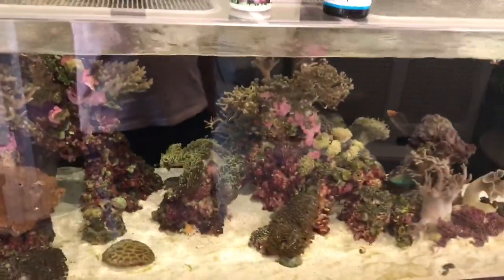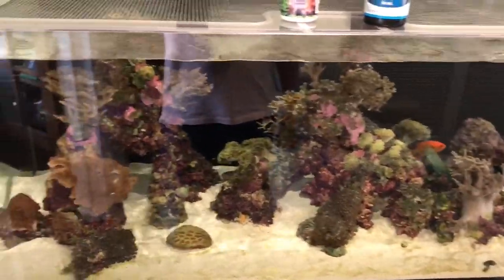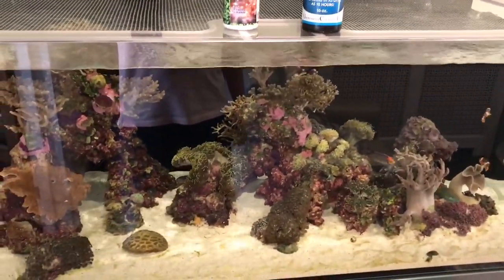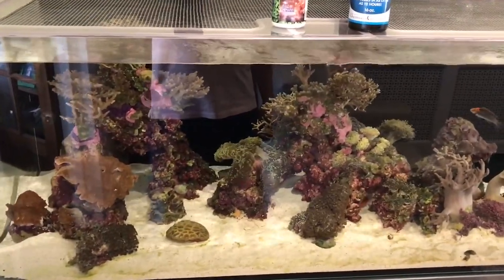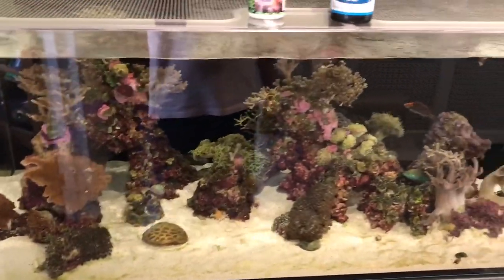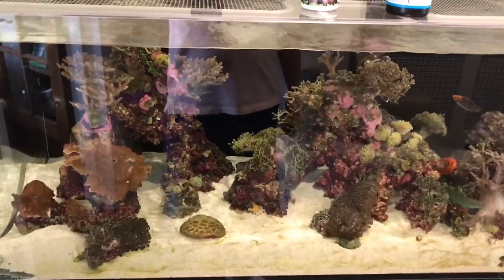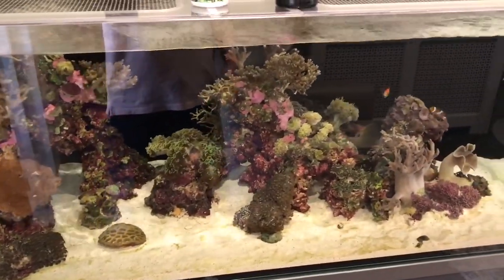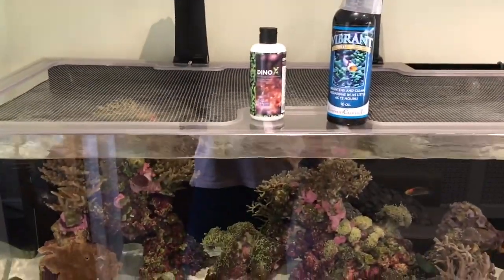Apparently Dino X will drive your phosphate down — I'm not sure if that's accurate, but when you start looking on the forums it just gets crazy. There are so many different ideas of what to do and what not to do. Some people have done everything suggested and nothing's worked, then they gut the tank, reboot it, new sand, new everything, take the rocks out, peroxide on the rocks, put it back in, and a couple of weeks later the Dinos are back. I'm hoping that won't be the case with me.